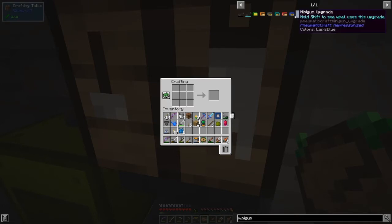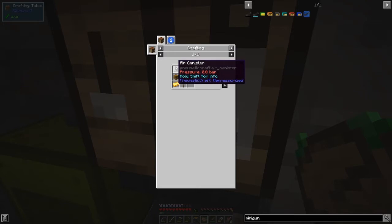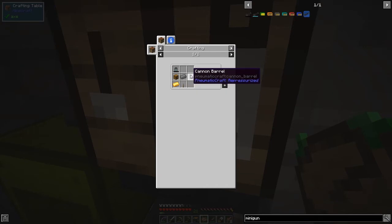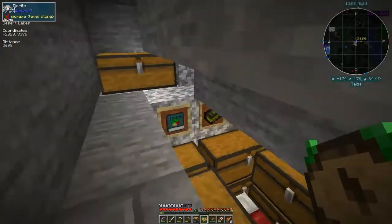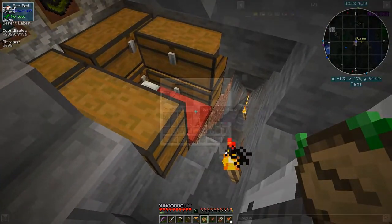The minigun recipe: we need an air canister, chest, gold, a lever, compressed iron, and a cannon barrel. I've already made some of this stuff. We need one pressure tube - I took the stuff out and put it on the other side. I'll have a quick sleep and come back.